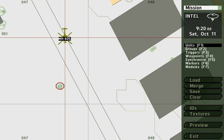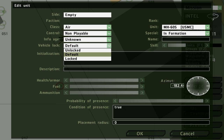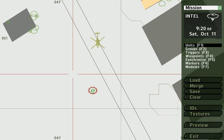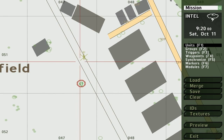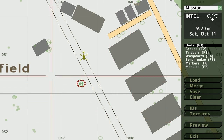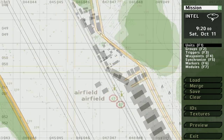First thing we need to do is lock the chopper - vehicle lock, locked. Now you have to give the chopper a name, so we'll name it Hawk1. It's also a good habit to use lower case.